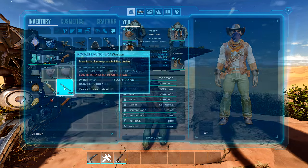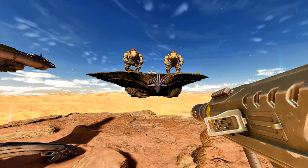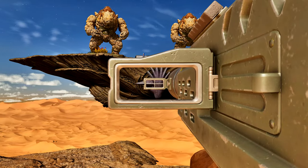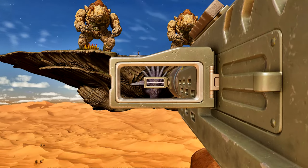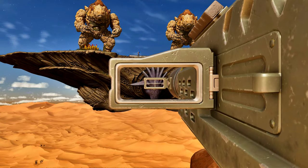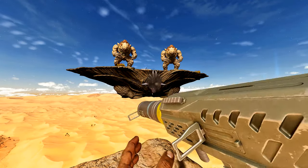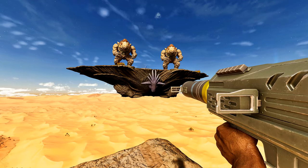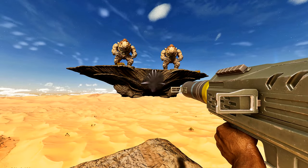Now it was time to test whether the homing rocket did more damage than a normal rocket. I'm pretty sure homing rockets do less damage but they can chase targets. My friend wasn't in an opposing tribe so it didn't lock on, but it will still deal the same damage. The homing rocket came in at around 1,300 — so it does less than the regular rocket.